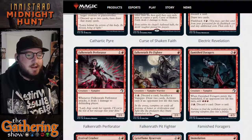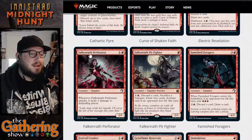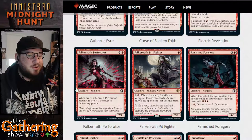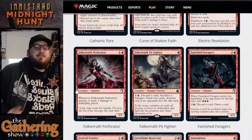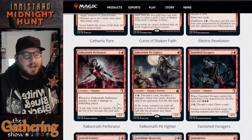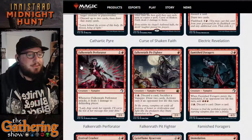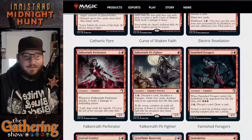The next red card is Falconwrath Perforator. For one and a red, you get a 2-1 Vampire Creature. Whenever Falconwrath Perforator attacks, it deals one damage to the defending player. So you swing for two and it's going to deal one damage to the player no matter what. Pretty good — a fun aggro red card, like most red cards.